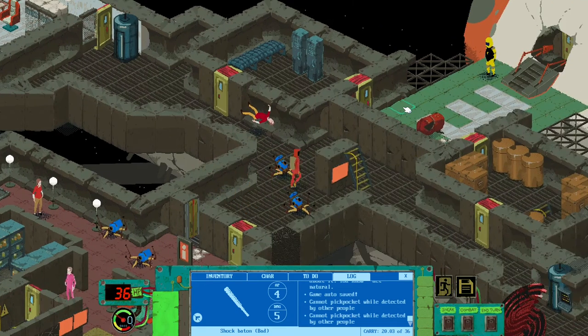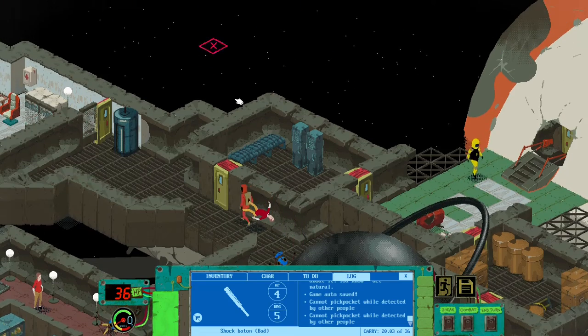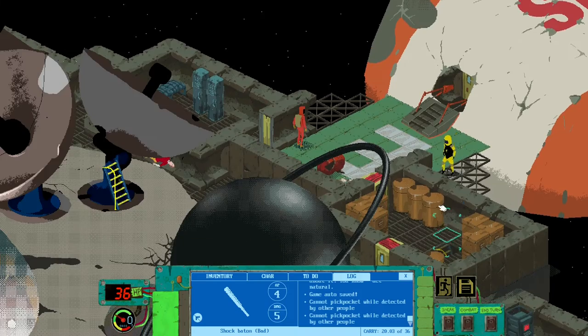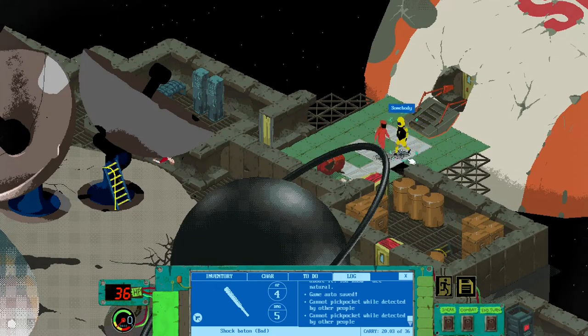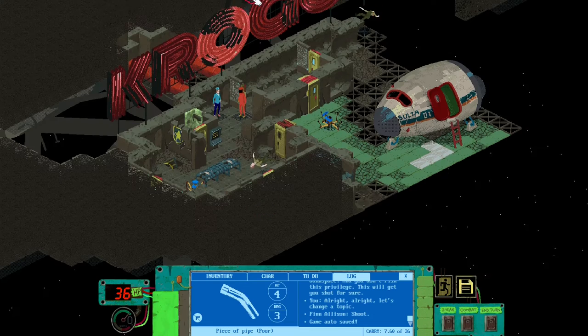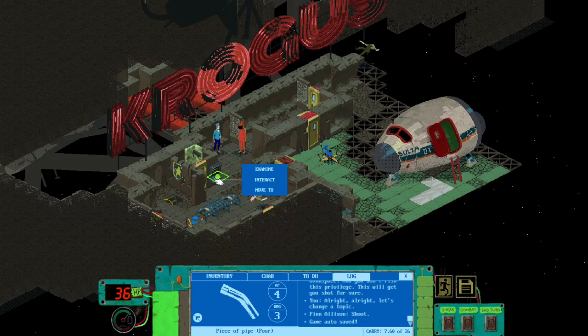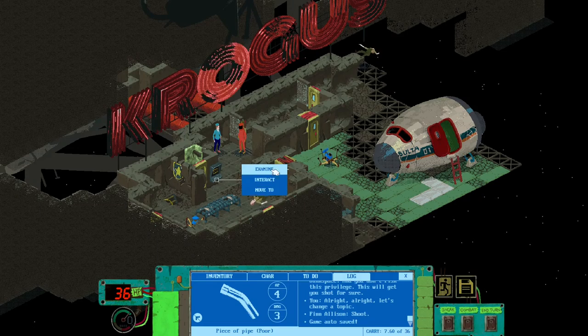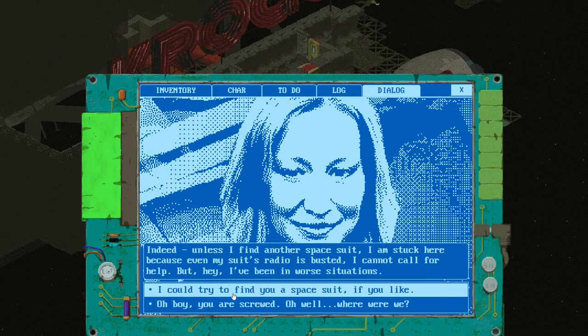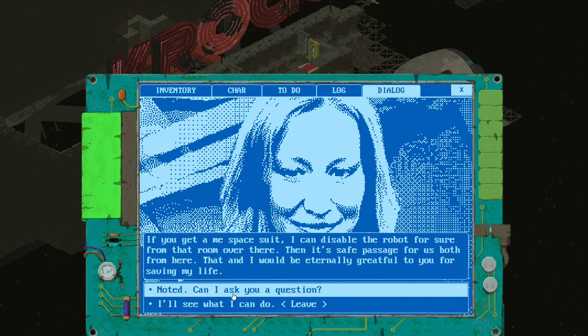First of all, you need to get into the ship, and you can do it in multiple ways — like everything in Space Rec. There will be a big fellow in a yellow spacesuit and the door will be locked. I'll show you only one way, but remember there are always five to seven other ways. This way is suitable for characters with high speech skills who like a diplomatic approach.